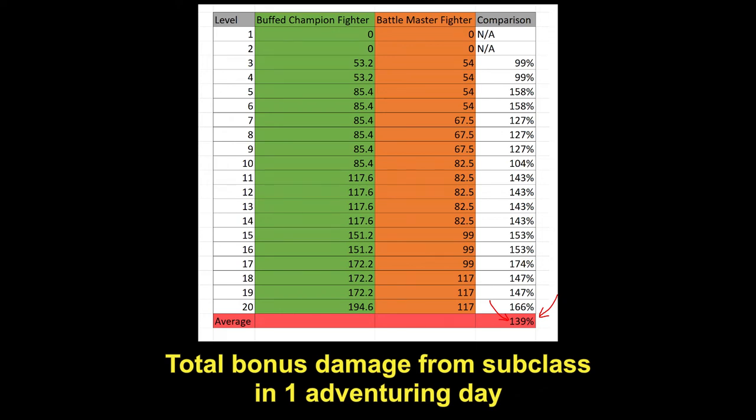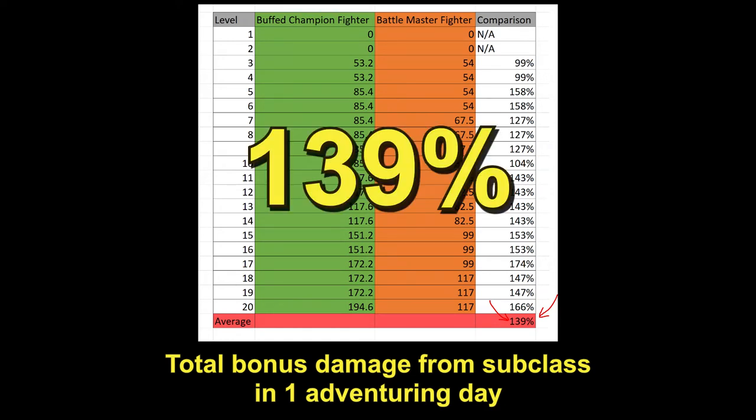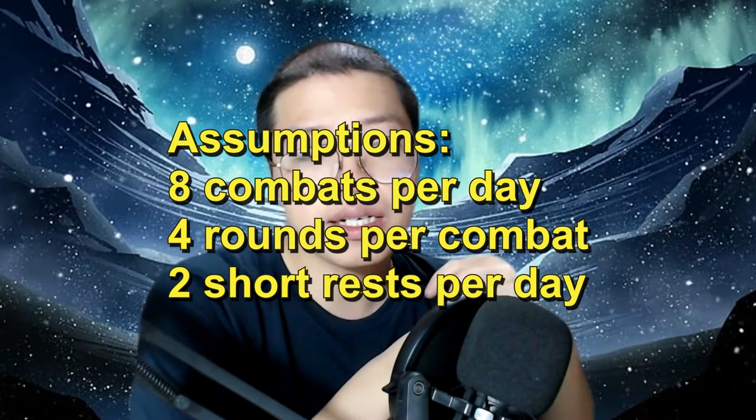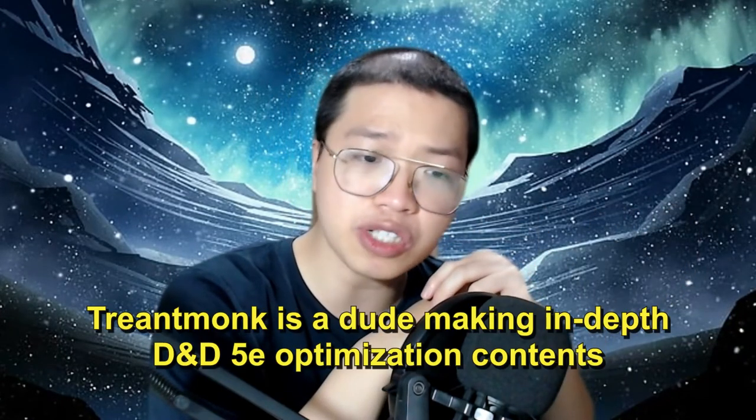...the bonus damage from the buffed version of the champion fighter comes out at 139% of the bonus damage that the battle master fighter gives. This damage calculation does not include the existing fighter damage from normal attacking, extra attack, action surge, and all of that — this is just how much damage does this subclass give. My calculation assumes 8 combats per day, 4 rounds per combat, and 2 short rests per day. It's the standard adventuring day that Wizards of the Coast recommends, and also the calculation method that Ginmong usually uses, which I think is reasonable.